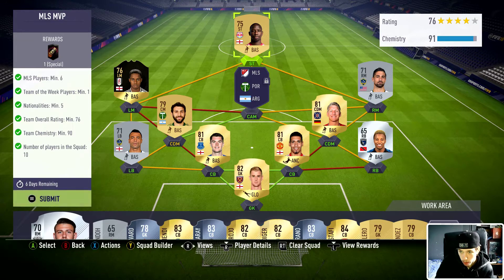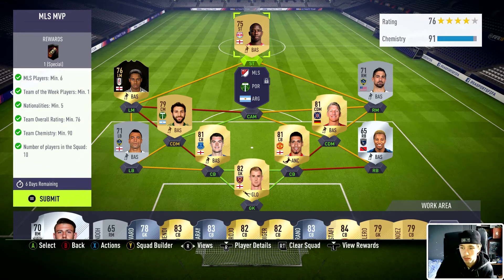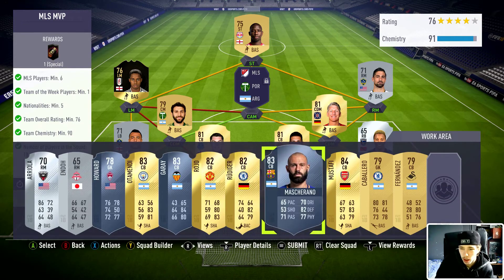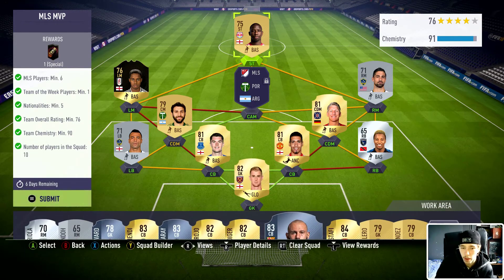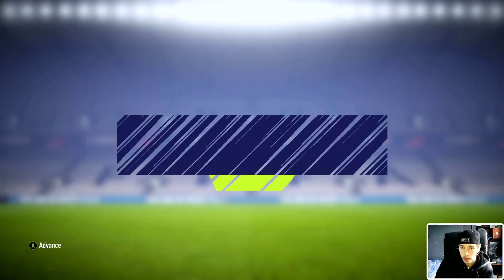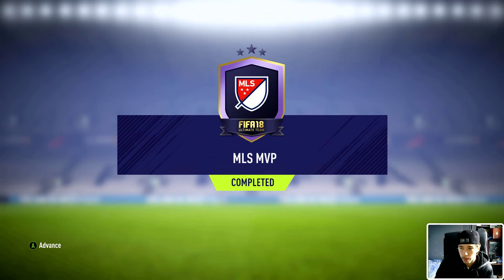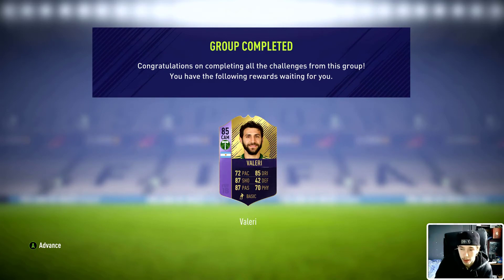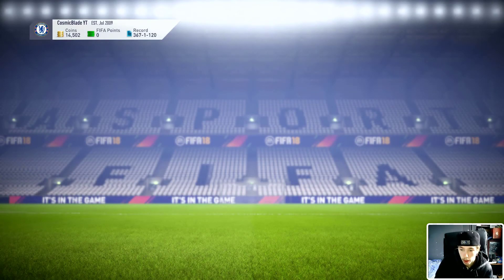So it's a really cheap team overall — let's say 21,000 coins total. These are our players on a triangle formation; I didn't want to make this expensive. Remember, always change that guy — you don't have to change him to CAM center mid, but if you can get a center mid, good for you, because it saves you coins.